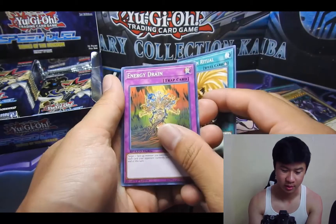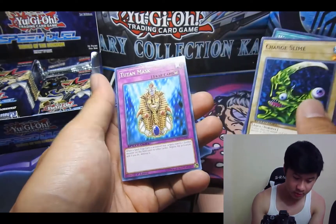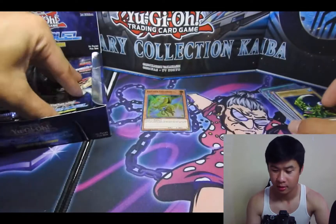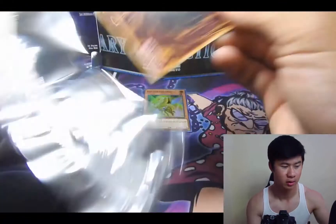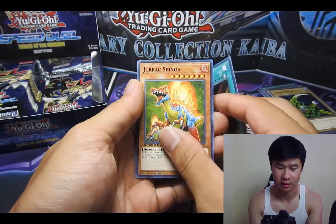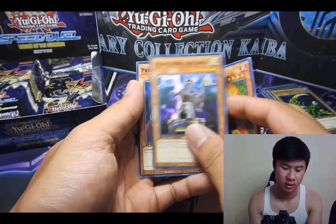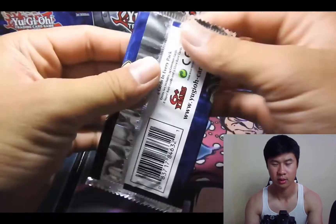There's the War Lions summoning card. Change Slime — that's pretty crap. Tutank Mask. I don't think they reprinted everything, so they probably took out a lot of the normal monsters because we don't really run those in a good deck.